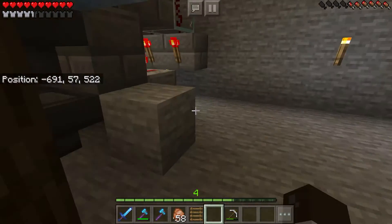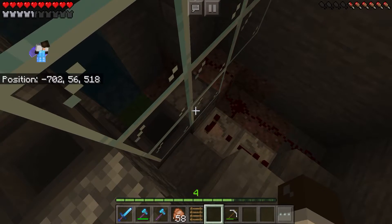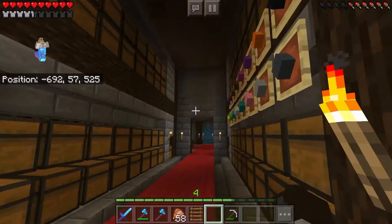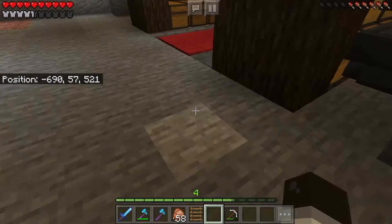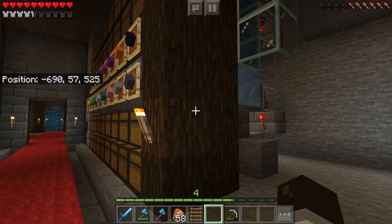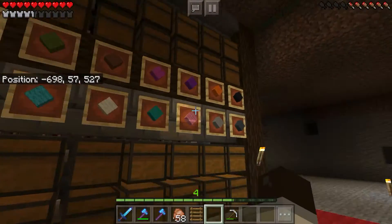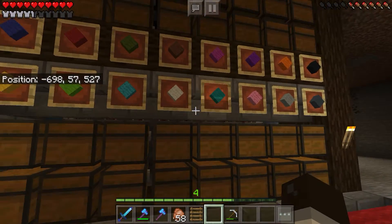Let me show you how it works. The hoppers push the wool into that dispenser, which outputs the wool into this glass tube — it's called an item elevator. The item elevator pushes the wool into this water conveyor, and the water conveyor puts all the wool, sorted and color-coded, into these different chests: blue, red, green, and so on. It's all sorted into their own categories.